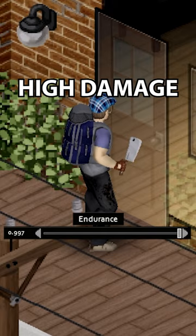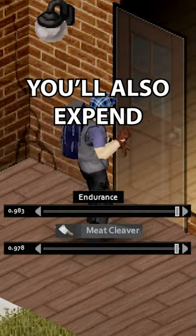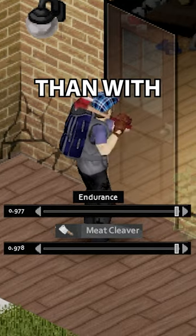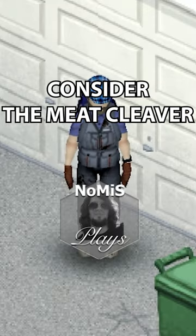Its low weight and relatively high damage versus doors makes it an ideal tool for destroying them. You'll also expend less energy than with either axe. For breaching doors easier, consider the meat cleaver.